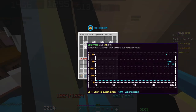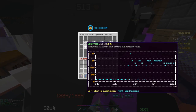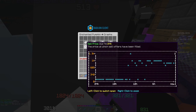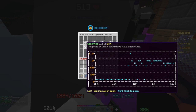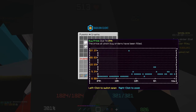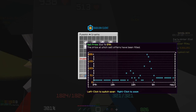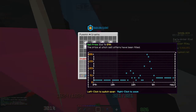Left-clicking the graph toggles between 31 days, 7 days, and 24 hours. Right-clicking zooms in or out. Looking at the 24-hour view for enchanted pumpkins — the buy price has been as high as 623 coins per enchanted pumpkin. Regular pumpkins are even less stable — for a very brief time the sell price hit 206 coins each, but now it's down to around 30. The market is very volatile for these items.